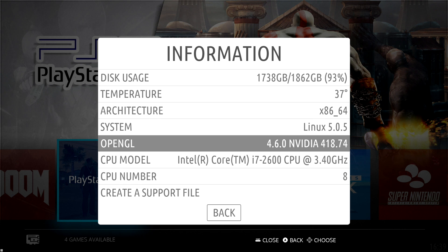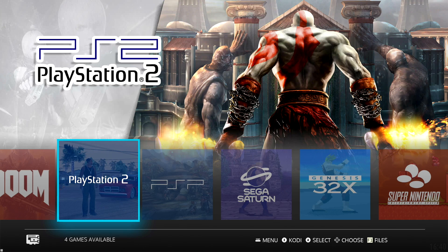There are a lot more added features and changes inside of Batocera 5.22, but I just wanted to show you some of the more notable ones. I'll leave a link to the website in the description — you can check out the full changelog there. RetroArch has been updated, some of the standalone emulators have been updated, and there are new features for different boards, so definitely check it out.